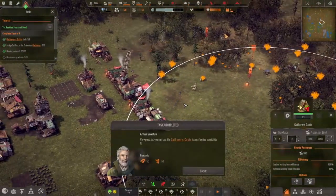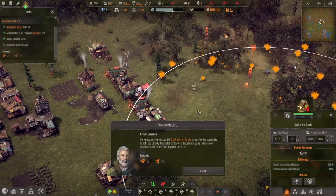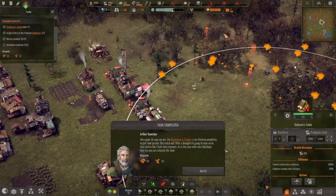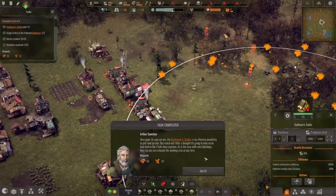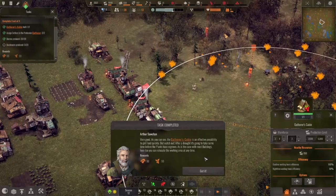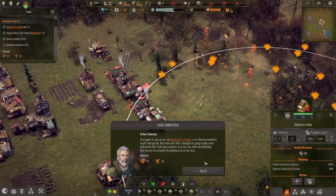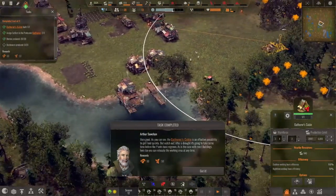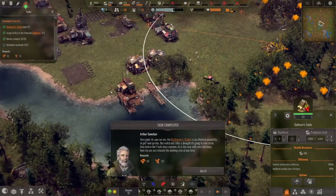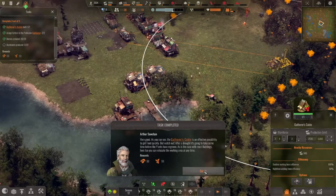The gatherer's cabin is an effective possibility to get food quickly, but watch out — after a drought it's going to take some time before plants have regrown. Drought in this game is no joke. If you didn't watch my first video, there was a drought and literally this lake dried up — there was no lake. That's why I added the second water storage, because droughts are no joke.